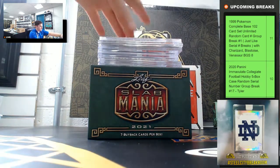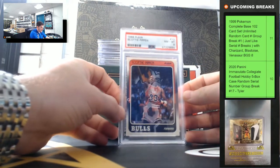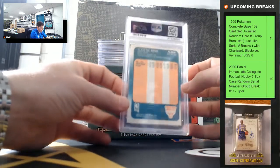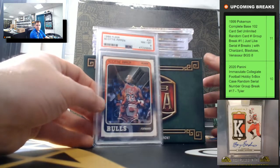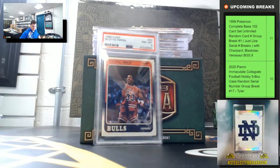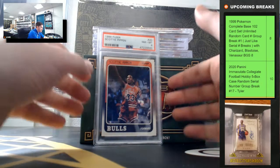Good luck, you guys! There we go — the '89 Scotty Pippen, that's a PSA Near Mint 8. It's a nice Scotty Pippen rookie.